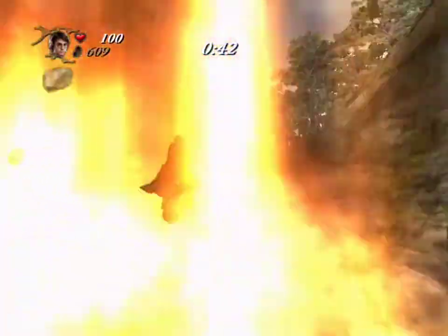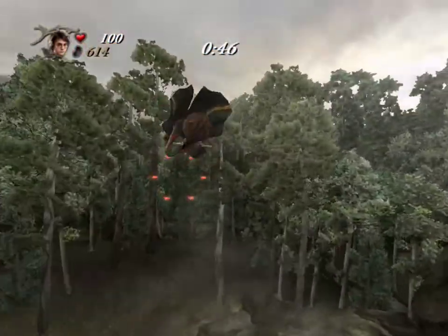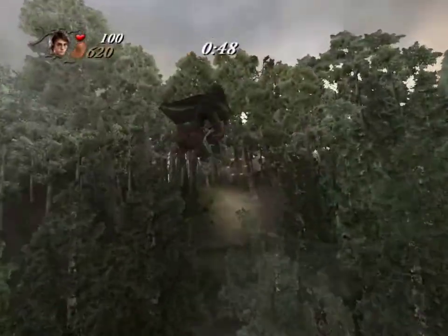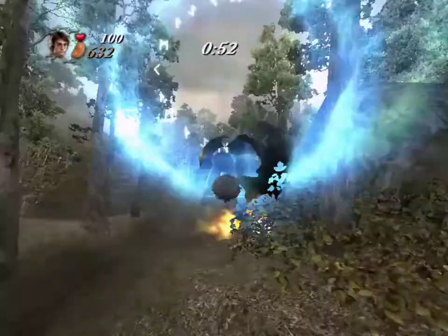Use the boost rings to increase your speed? I've been doing that several times already — why tell me this now? What's the point of needing a button to speed up when I can just fly through some of these blue rings instead, anyways?